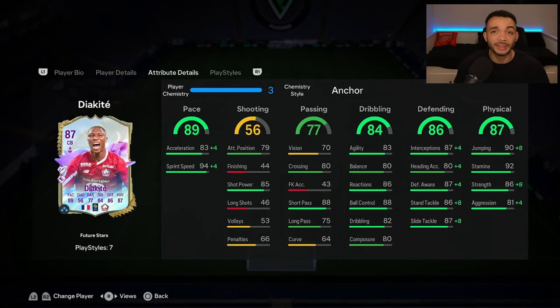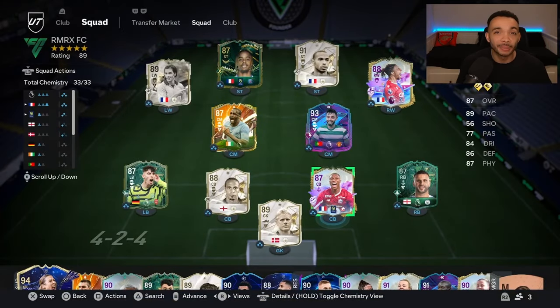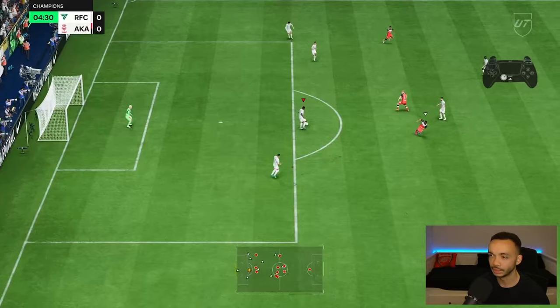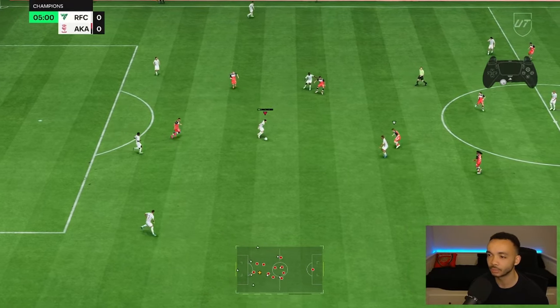Strength up to 94 with the anchor and aggression up to 85 — not bad at all. He has some great playstyles, quite a few as well. He has the intercept and slide tackle playstyle pluses, and also the ping pass, long ball pass, whip pass, jockey, and block playstyles. We'll be playing him in the centre back and right back positions in a 4-3-2-1. I'll leave a video with the custom tactics I use in the description. I'm expecting him to move pretty well for a centre back with those dribbling stats.